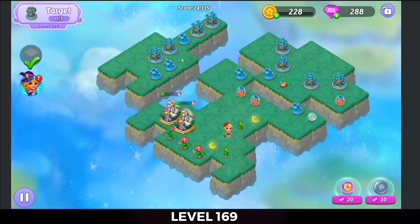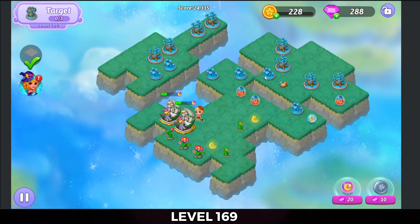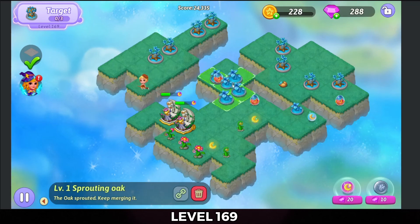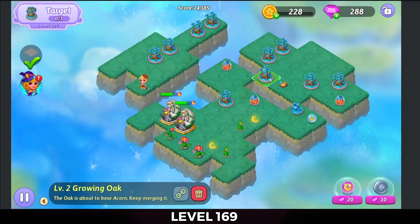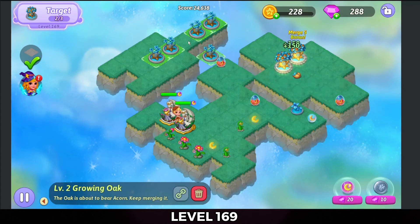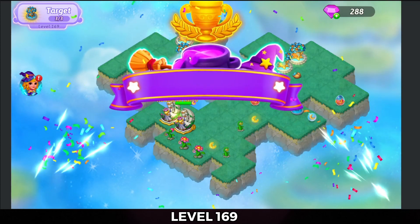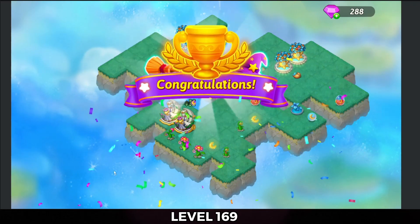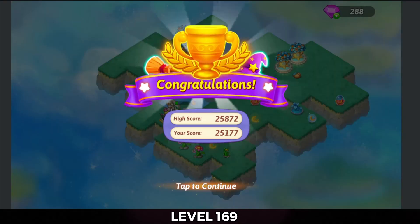Now I'm just gonna go ahead and merge things up. I've got a five merge of these sprouting oaks, five merge of these growing oaks. There's two of three — we're actually gonna have four of three. So there's the level. I'll collect my rewards, and I'll see you next time. Bye for now.